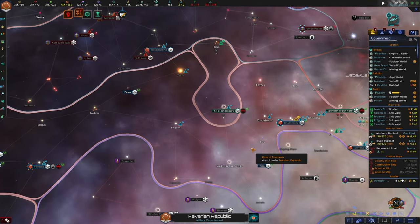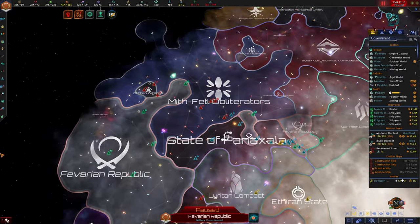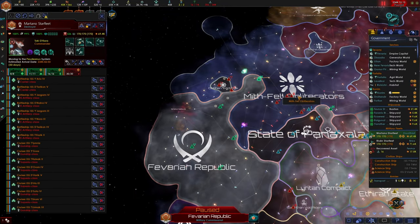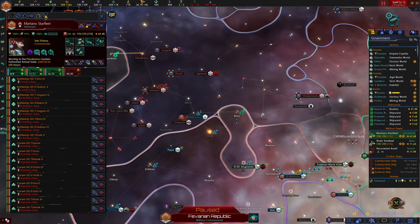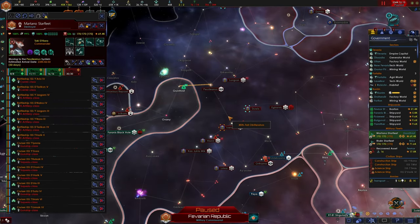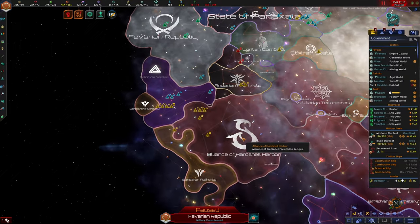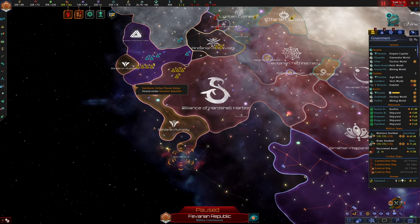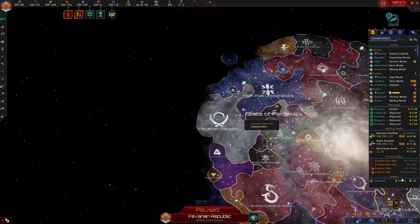This is a good stopping point for the episode. We've successfully granted territory to the state of Panaxala, built a plethora of new starbases especially in L-gate systems, refitted our fleet to be more powerful than ever — probably one of the most powerful in the galaxy. Our war against the Mythfell Obliterators is going great; we haven't seen their fleet yet and hope they're engaged with Molinac Centralized Commonalities. In the next episode, we'll hopefully wrap up this war and move attention south to extend the Sandoran United Planet States, conquering territory from the Alliance and granting it to our vassal state. Thanks for watching!